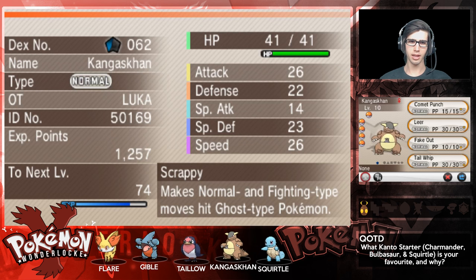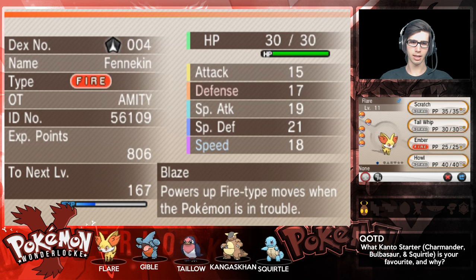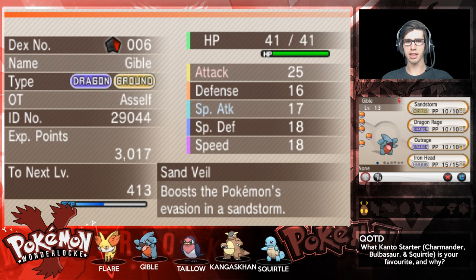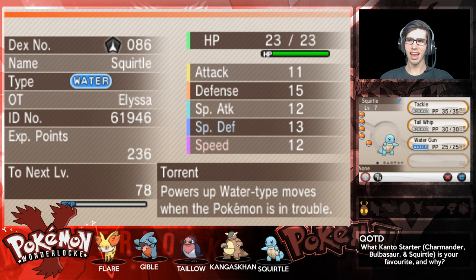We've got the level 10 Kangaskhan with Comet Punch, Leer, Fake Out and Tail Whip. We got Flare the level 11 Fennekin with Scratch, Tail Whip, Ember and Howl. We've got Taillow level 12 with Brave Bird, Growl and Focus Energy - hopefully we can get something with a little bit less damage than Brave Bird without the recoil, just in case health is low. Then we've got the level 13 Gible with Sandstorm, Dragon Rage, Outrage and Iron Head - absolute powerhouse. And Squirtle with Tackle, Tail Whip and Water Gun at level 7.